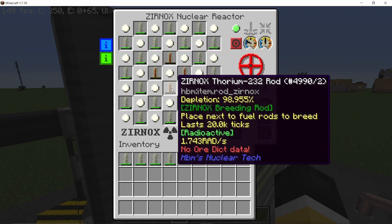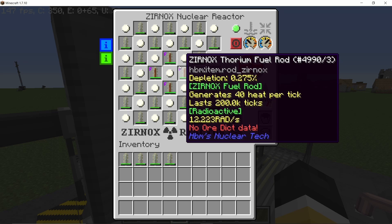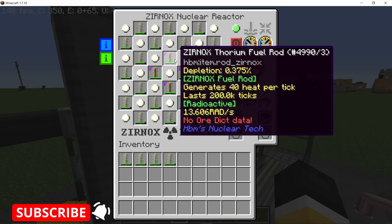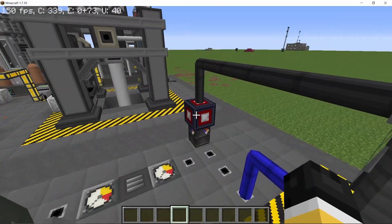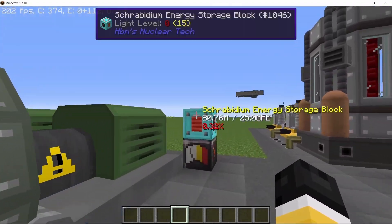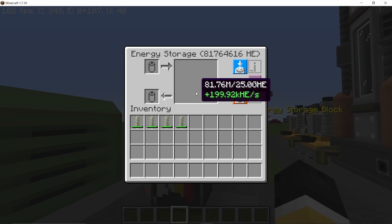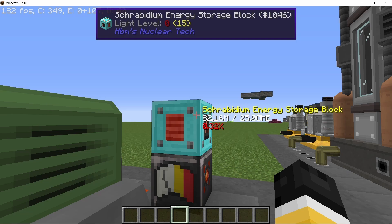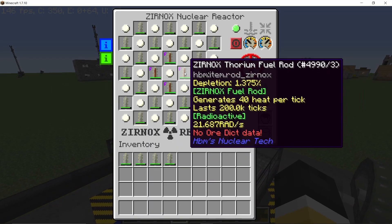As soon as the depletion level hits 100%, the fuel rods convert into Xenox thorium fuel rods and start reacting instantly, giving a nice bump in power — taking us to roughly 200,000 HU per second. Before replacing the fuel rods we were down to 128,000; right now we're nearly at 200,000 HU per second. That is how you breed fuel rods, particularly thorium, in the Xenox reactor.